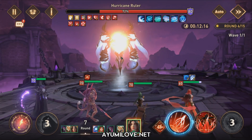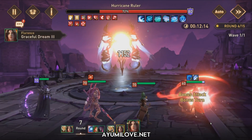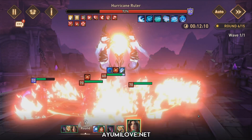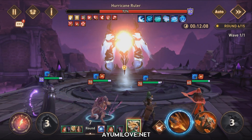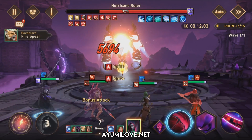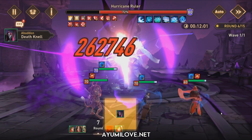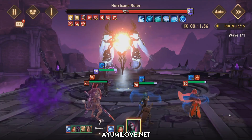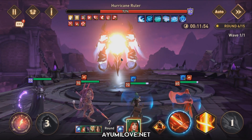Once Filida applies those Ignite extensions, you can use Agile lead to go back to Abaddon so he can do even more damage. Do take note that you need the Ignite debuff to be extended a couple of rounds, otherwise those Ignite debuffs will fall off and Abaddon will not be able to do much damage.